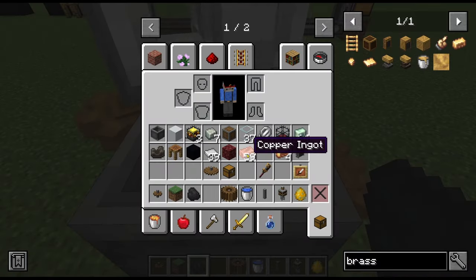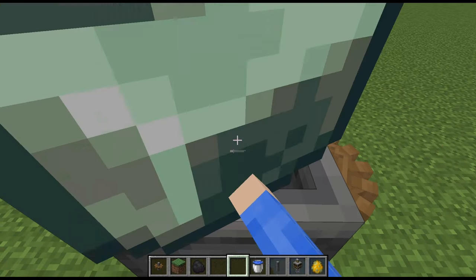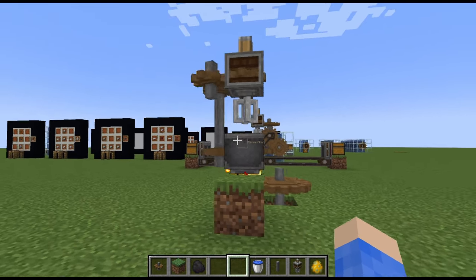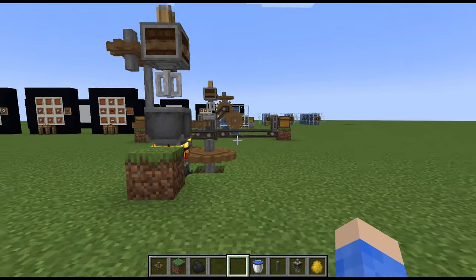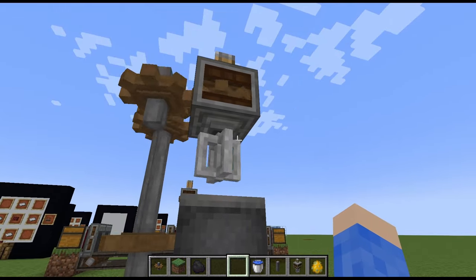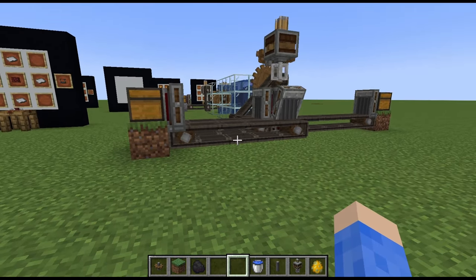So what we're going to need is a copper ingot and a zinc ingot. We're just going to throw that in there — copper, zinc. And when it's got the right ingredients, it'll just start churning away. When it's done, it'll stop the animation. There you go — we got brass ingots. That is all you need to know about the mechanical mixer. And this thing does other stuff, too — you can put liquids in here, you can mix all kinds of crazy things, and we'll get to some of that stuff later.